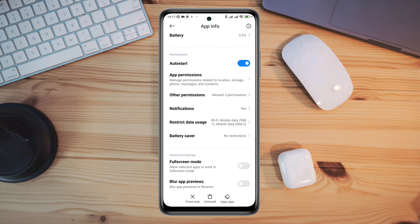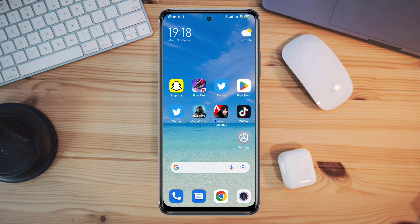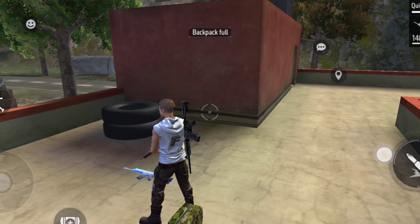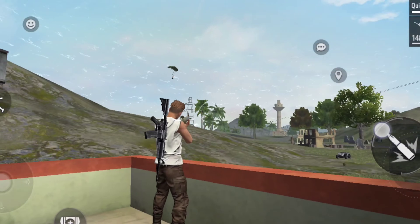Now tap Clear Data, tap Clear All Data, and tap OK. Go back and open the Free Fire app. Try to play the game and see what happens. After following this process, please comment below if you still have issues with Free Fire on your Android. Thanks for watching.